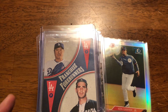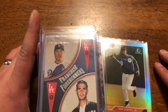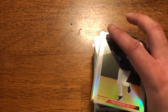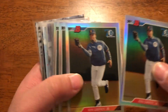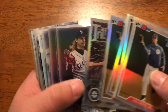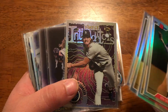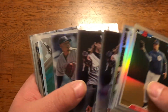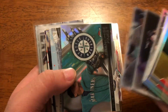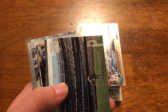I'll go through some of the penny-sleeved ones first. Nothing outrageous, nothing high-end or anything like that, obviously, for the price. But the first was a Mariners lot — a bunch of Griffeys, a nice Randy Johnson Finest refractor insert, a gold label Johnson, and a little King Felix cards. It was a nice little lot, inexpensive, so I jumped on it.